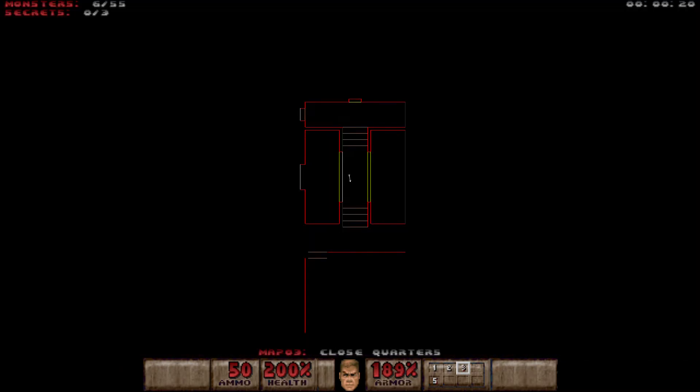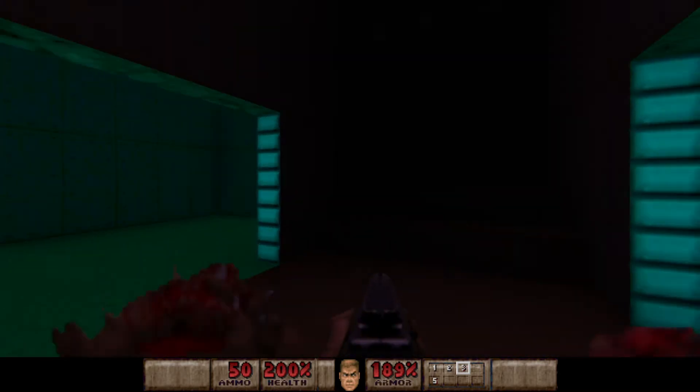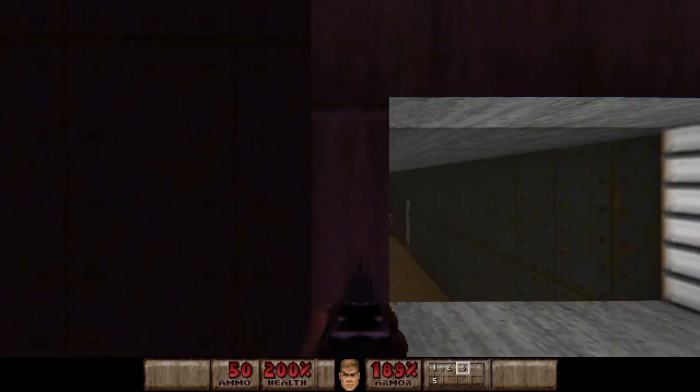In this map we have 55 enemies and 3 secrets to find, including the secret exit — the first of 6 across both campaigns.